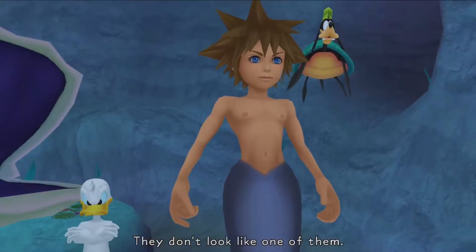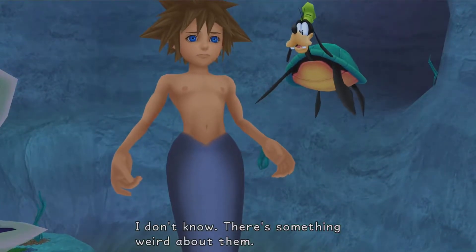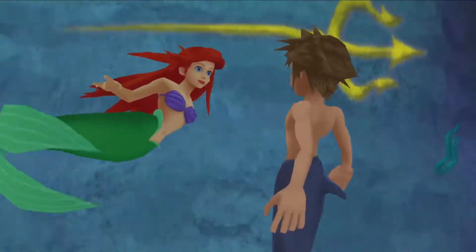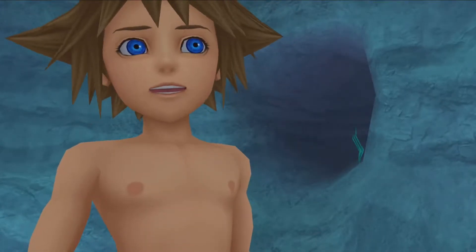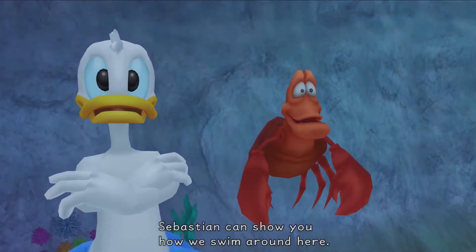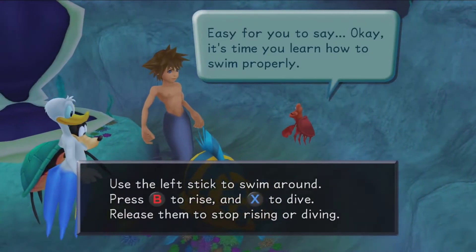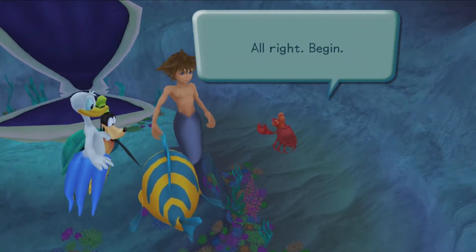Relax Sebastian, they don't look like one of them. Right Flounder? I don't know, there's something weird about them. What do you mean? They do seem a little different. Where are you from? We're from kind of far away and we're not really used to these waters. Oh I see — in that case Sebastian can show you how we swim around here. Ariel, King Triton will not like this. Oh don't worry — easy for you to say. Okay, it's time for you to learn how to swim properly. Use the left stick to swim around, press B to rise and X to dive. Practice swimming with Flounder — try it with Tag. Alright, begin.